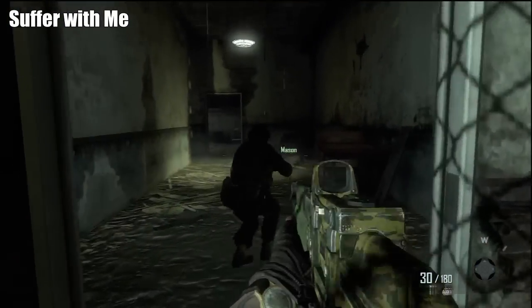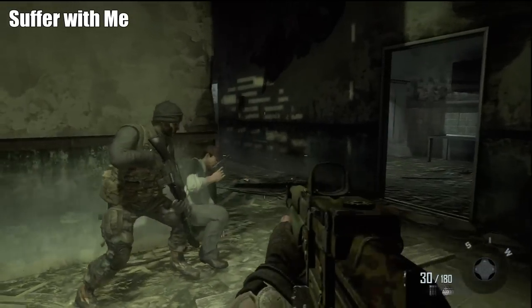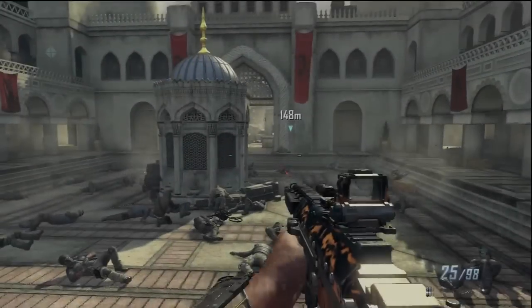The third intel in this chapter is going to be after a cutscene. We're going to go straight ahead in the hallway — we won't be able to run or anything like that. We'll just have to go nice and slowly and check for enemies, but right beside the sink right here is our next intel.